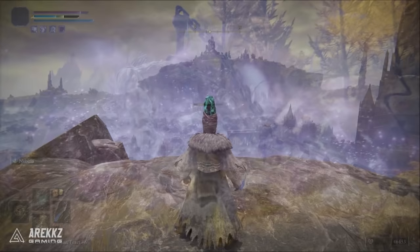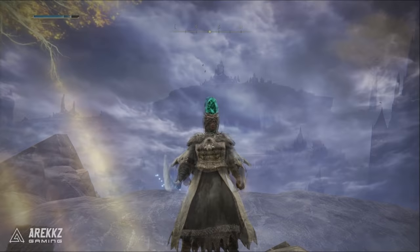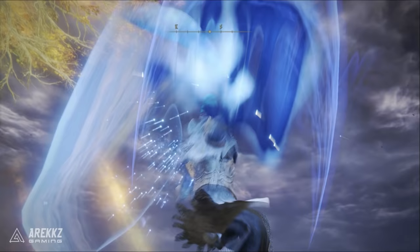Its heavy attack will also unleash a wave of enchanted light and can either be charged or input twice to do two separate waves. The range is slightly shorter on this, but it's a nice thing to have.